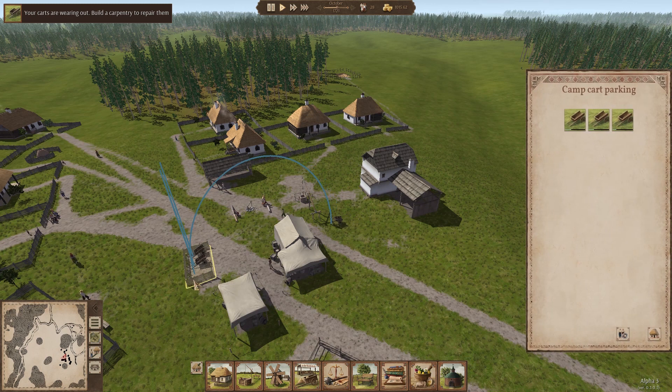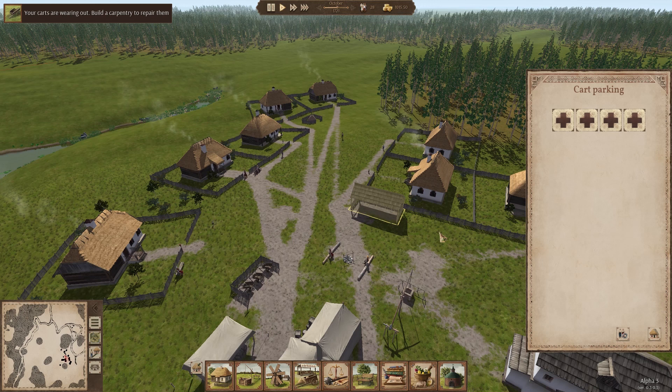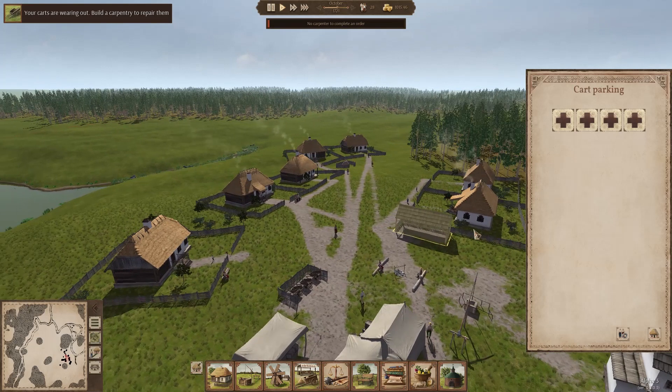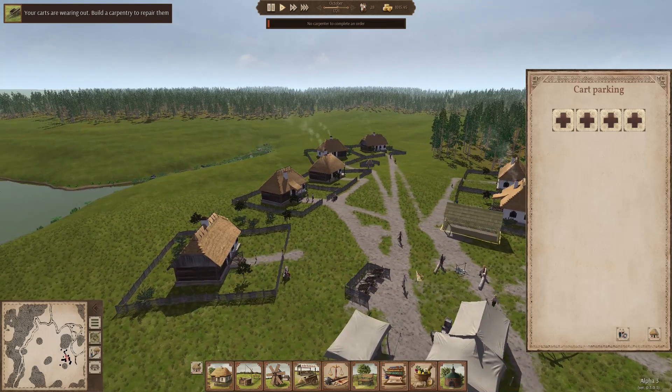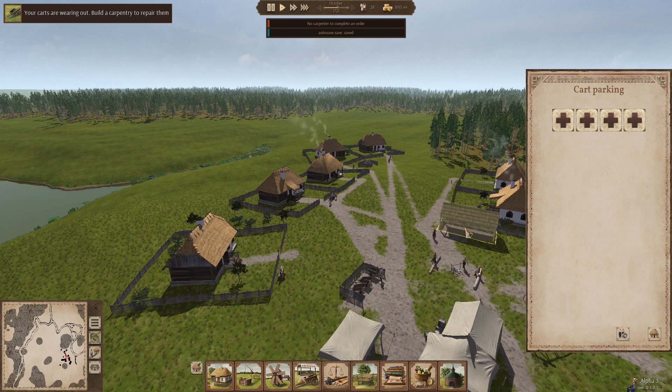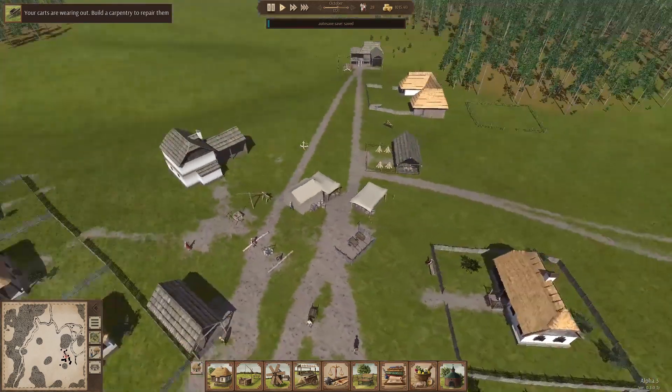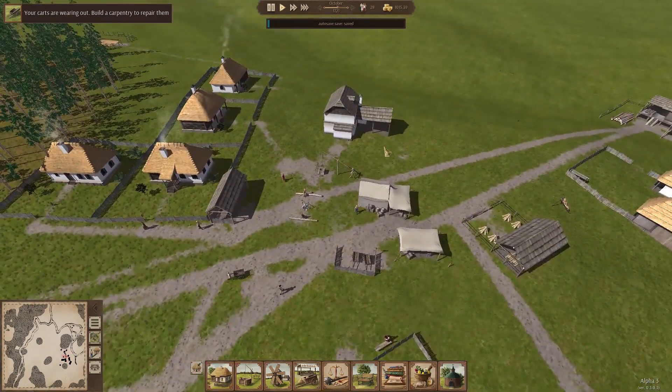I'm going to delete this cart and get rid of this. Except I apparently can't do that until I tell them where to put the cart. Oh, they need to make a cart. Okay, get rid of that for a sec. Can you not just move the carts that we've got over to the other cart parking? Because it's right there, guys. The game seems to be very, very fussy about me building the carpentry thing. So let's get that rocking and rolling then.